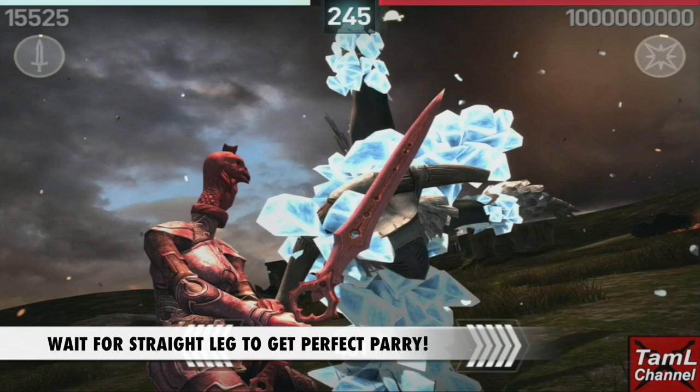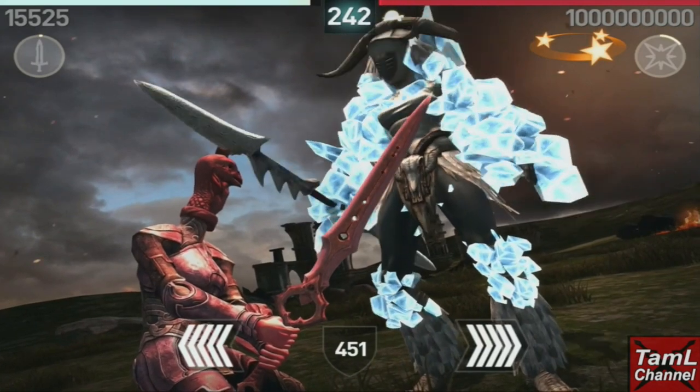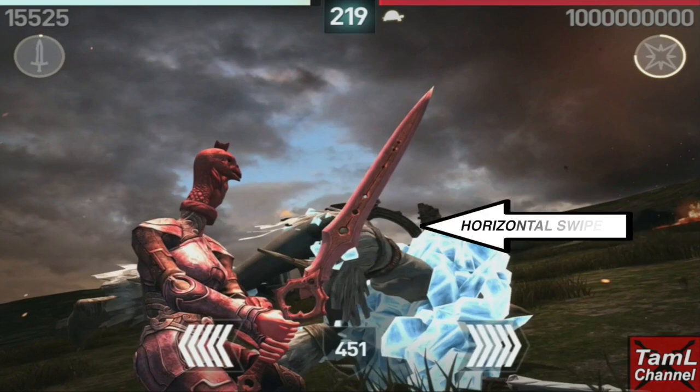With her moves, if you wait for her leg to be straight and do a vertical hit then you'll get perfect parry with that overhead leg kick. When she does a cartwheel from the side it's a horizontal swipe just before she's about to hit you.